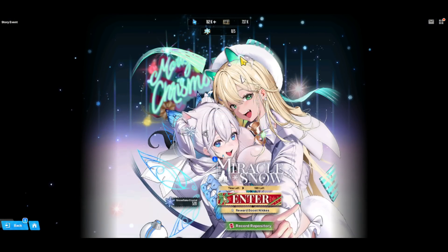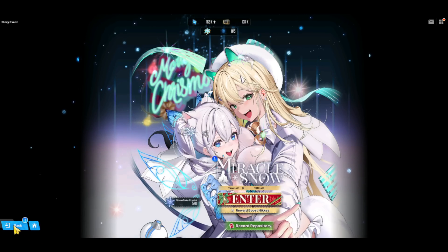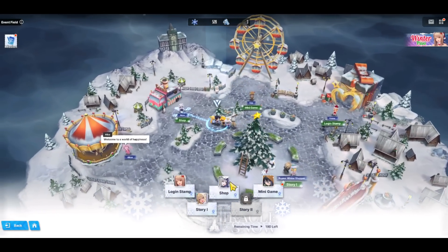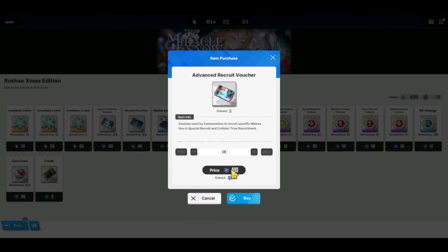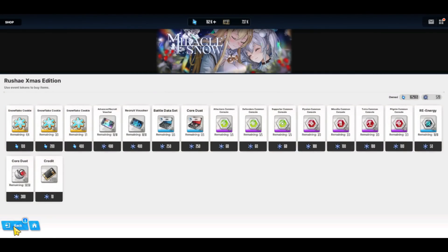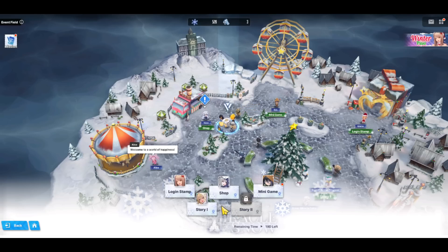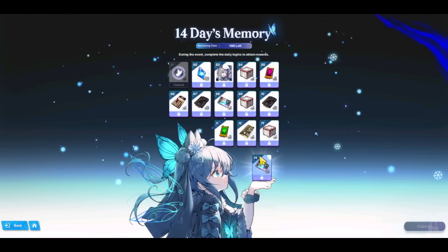Make sure you do your 5 attacks every single day, as this refills every day. If you cap that 5 out of 5, it doesn't refill for you. After you get the snowflake, you're able to go into the shop and exchange items using these currencies. You can also buy extra attempts, but do not buy those extra attempts until hard mode is unlocked — because hard mode unlocks on the 14th, which is in 6 days. Then you'll be able to use the entry tickets more efficiently, because hard mode drops better things.